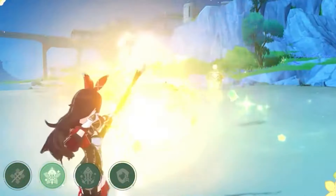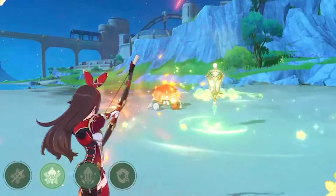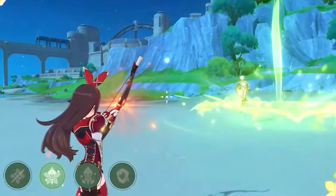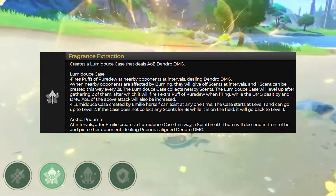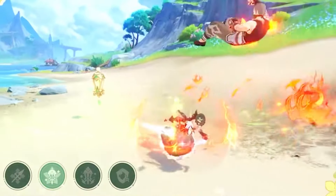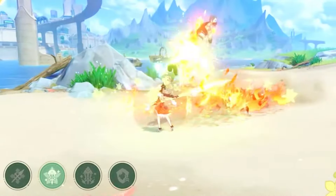One Lumidus Case created by Emily herself can exist at one time. The case starts at level one but can go up to level two. If the case does not collect any scents for eight seconds while it is on the field, it will go back to level one. There is also Arkhe Pneuma: at intervals after Emily creates a Lumidus Case, a spirit breath thorn will descend in front of her and pierce her opponents, dealing Pneuma-aligned Dendro damage.